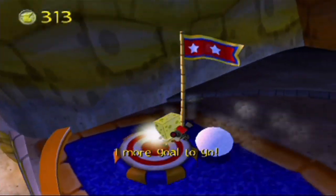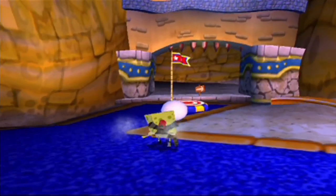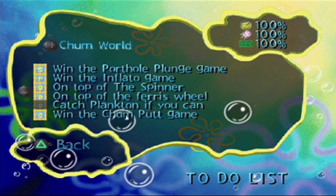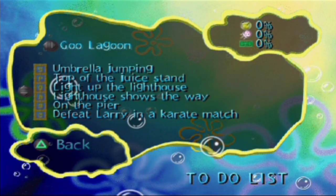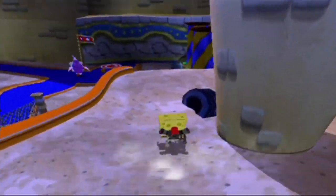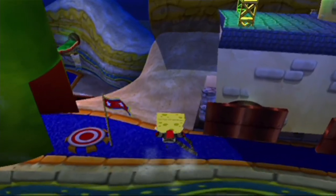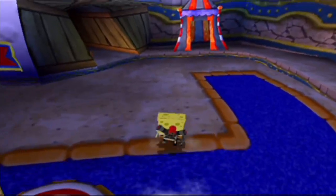There we go — last goal and last doubloon! We won Chumputt! And with that, Chumworld is now 100% complete, with the exception of Catch Plankton If You Can. In order to unlock that, we have to complete Goo Lagoon first. So we're going to be doing that now. We're only up to 18 minutes of recording before all the cutting. Let's head outside Chumworld — there's no more business for us here, except to come back for Plankton later.